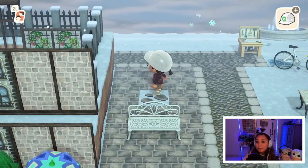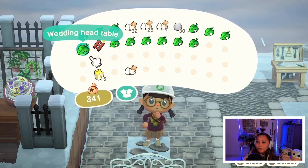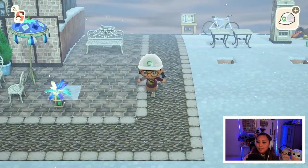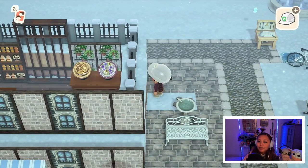I like the idea of putting a birdbath behind the bench, and I also wanted to put flowers and shrubs down. So I decided to erase the custom designs so that I would be able to put those in that area.